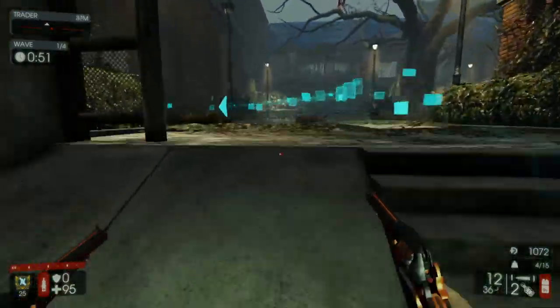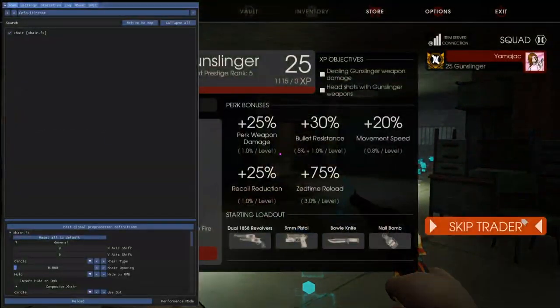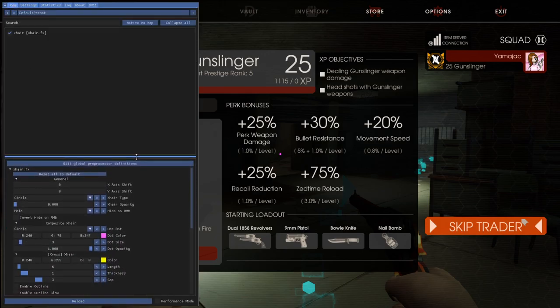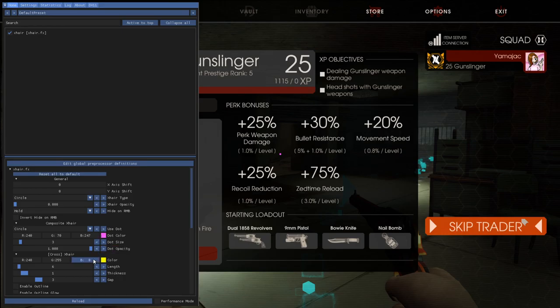A lot of questions about this reticle — the crosshair in the middle of the screen, this little pink dot. I have a mod installed. The mouse is weird in this for some reason, but if I go into settings down here is the global preprocessor stuff. This is my settings if you wanted the same thing. I have the dot which is being used. Here's the crosshair type — I have it on circle, and the opacity is down to zero. If we turn that up, you'll be able to see the green circle around it.